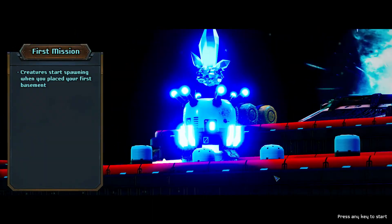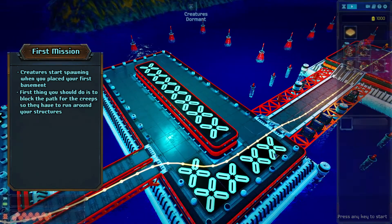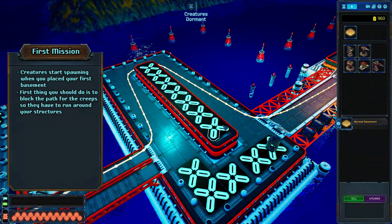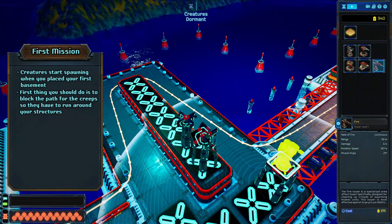Creatures start spawning when you place your first basement, but there is enough time before they can reach you. The first thing we do is change the path that the creatures will have to run. Placing one basement on their path is enough, then we add two more basements on top.